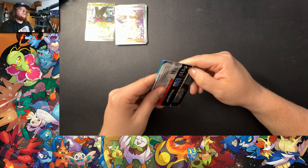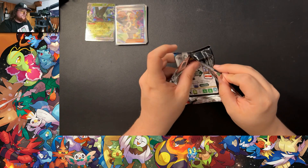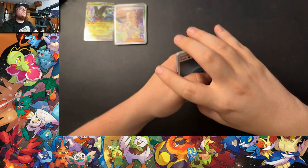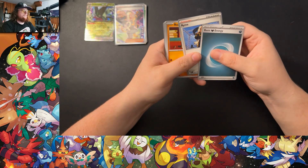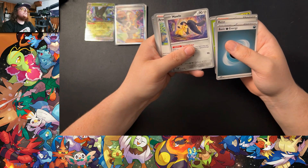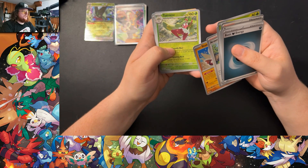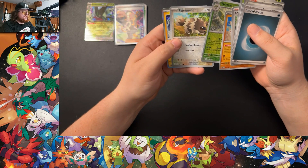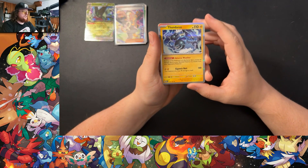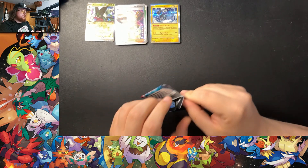Starting off this tin with a pack that gives a good pull. From what I've been seeing, Obsidian Flames has decent pulls. Second Obsidian Flames pack — bring the energy to the front. Got Rockruff, Wigglett, Shuckle, Mawile — it's metal, yes — Arvin, Stunfisk, Tessarina uncommon, and a Thundurus rare holo. There's a guaranteed holo in all these Scarlet and Violet packs, so that's not really surprising.